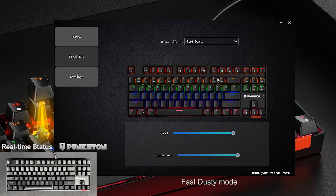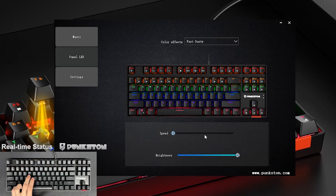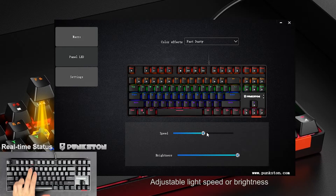Fast Dusty Mode. Need to press the key cap to trigger the lighting effect. Adjustable light speed or brightness.